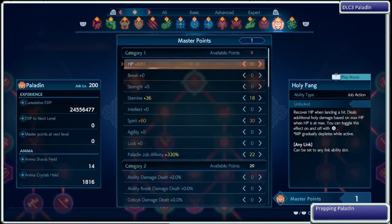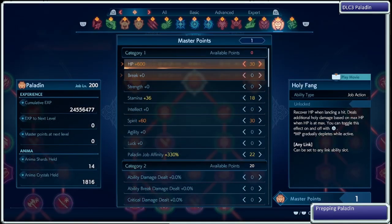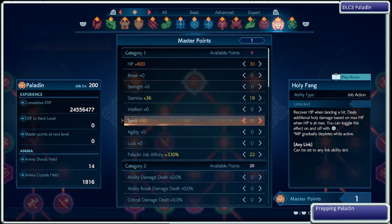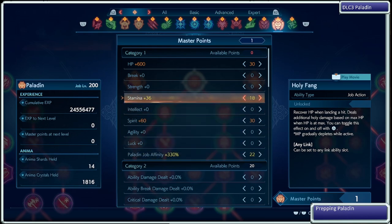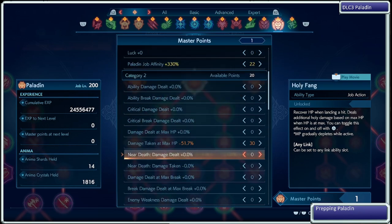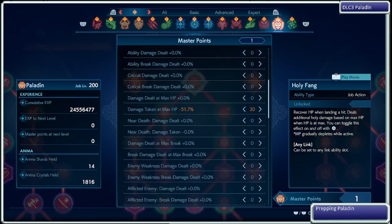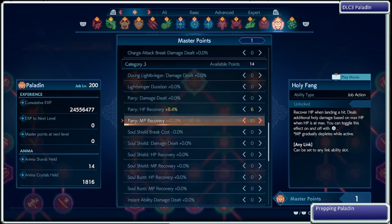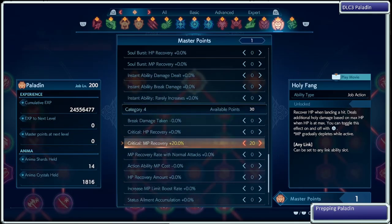Master points: I went with HP and Spirit — one for the job action, the other for Radiant Aura but also to defend against magic damage. Paladin 330% to get up to 400% to be able to negate all status effects, and then I dumped the rest into stamina up. Category 2 I went for damage taken at max HP.